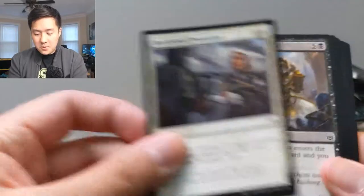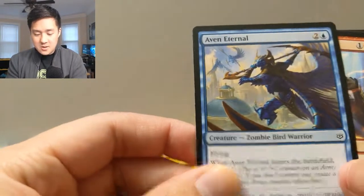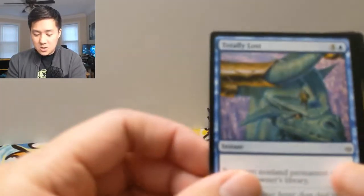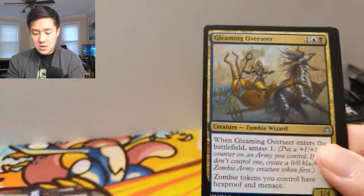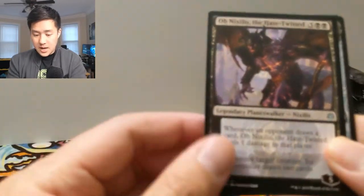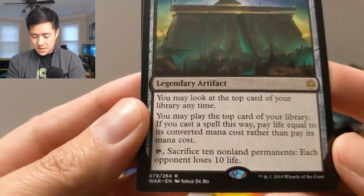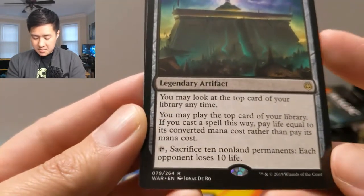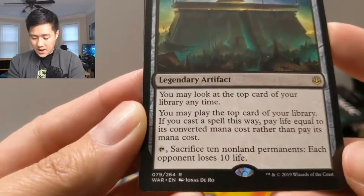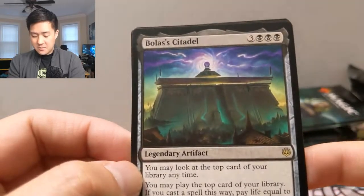We got a Raging Regrowth — I don't know what a Crunch is. Battlefield Promotion, Giant New Horizons. Burning Profit, Ob Nixilis' Cruelty, Jaya's Greeting, Totally Lost — that's funny. Centaur Nurturer, Gleaming Overseer for an uncommon, Oketra's Conjurant, Ob Nixilis — and then oh, Bolas' Citadel! You may look at the top card of your library anytime. You may play the top card of your library — if you cast a spell this way, you pay life rather than mana. Wow, that's crazy.